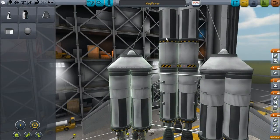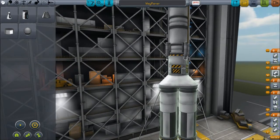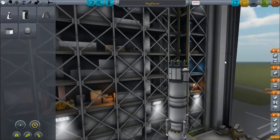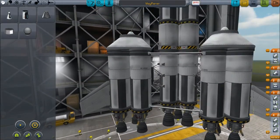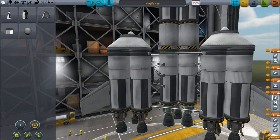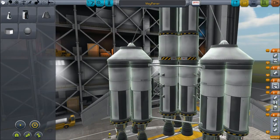Wait a second — what the fuck? Something's weird here. Something about the way these stages are set up is just completely fucked. These nine all fire — that's the first stage. Second stage: these detach, parachutes deploy, and the three main lifter engines start to go.